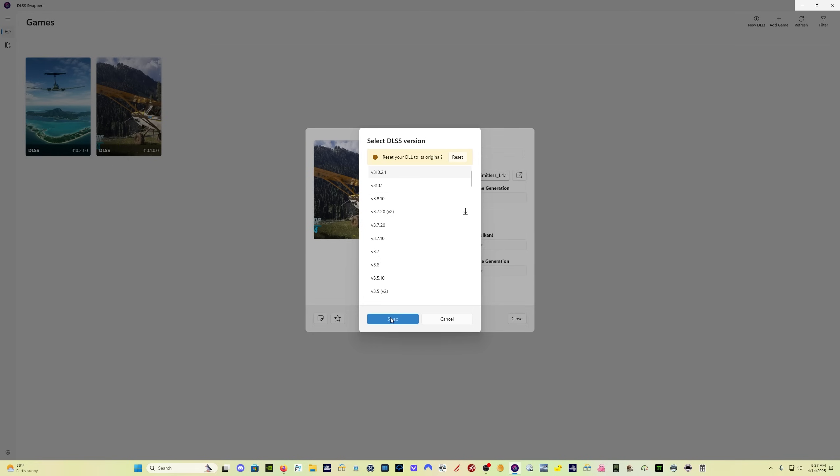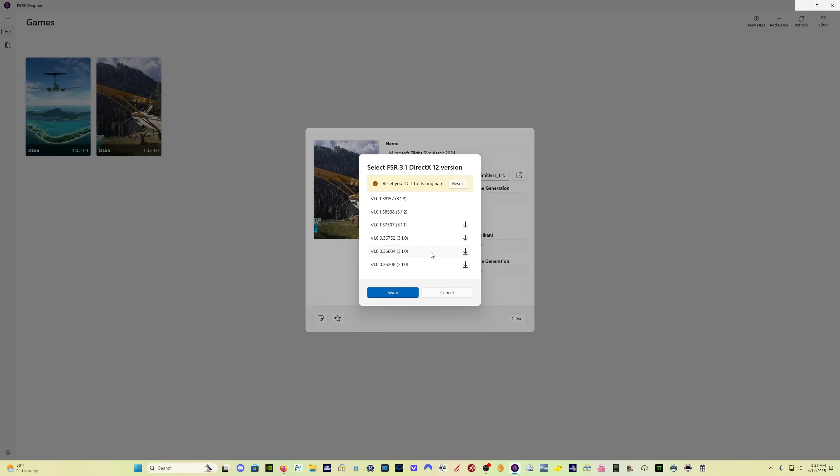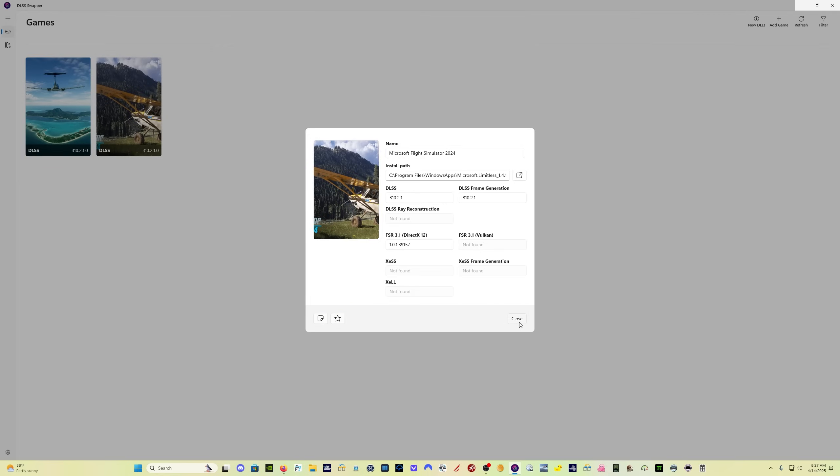They've rolled back our DLSS files again, which is something they do. But I'm using the AMD FSR 3 frame gen. So you see down here, FSR 3.1. Click here, and you can see this older version is highlighted — it looks like it's about four or five versions old. Come up here to the latest one, 3.1.3, and click Swap, then click Close.